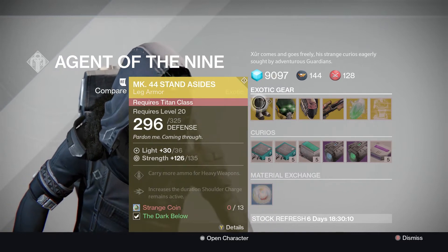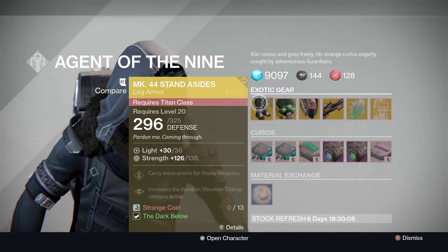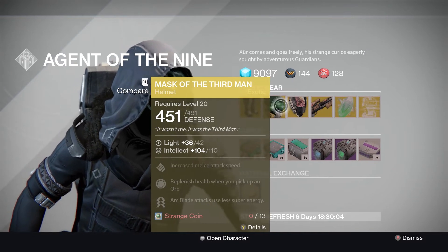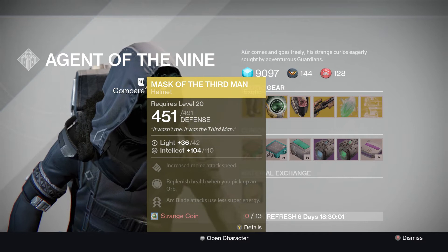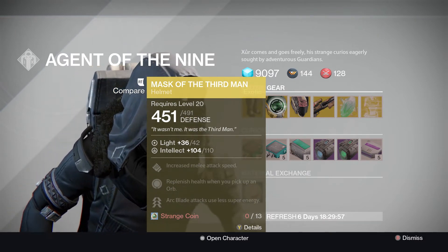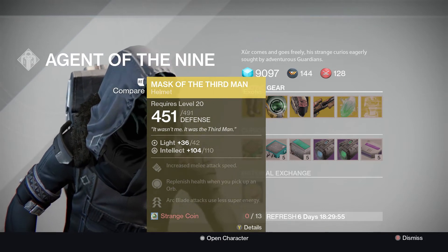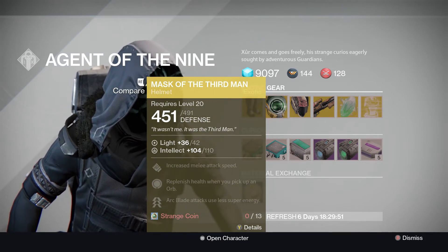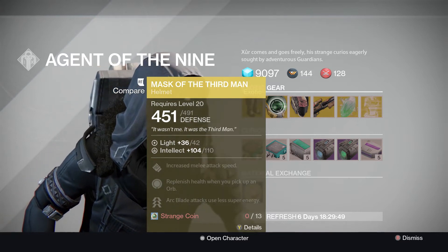Mask of the Third Man, which I think is actually better because it does have the heavy ammo perk as well. Obviously great for Blade Dancers — Arc Blade is in the super, so it stays active for longer. It replenishes when helping you pick up an Orb, and increases melee speed. Definitely worthwhile for your hunters. It is also level 42 light, so that will get you to 34.